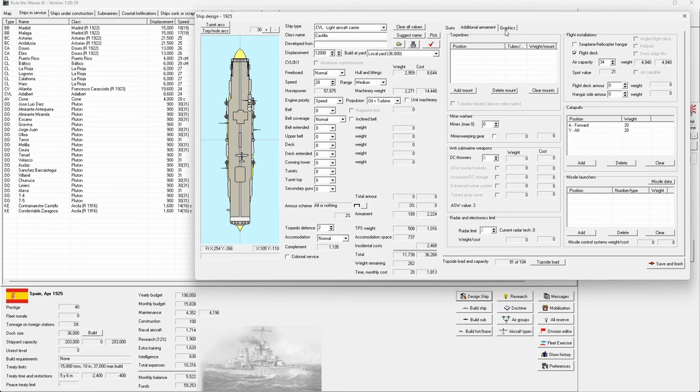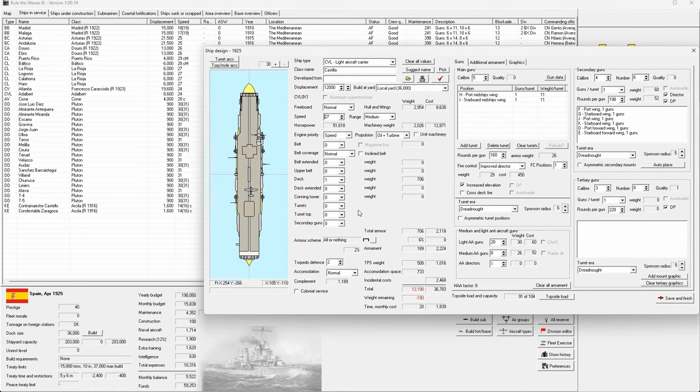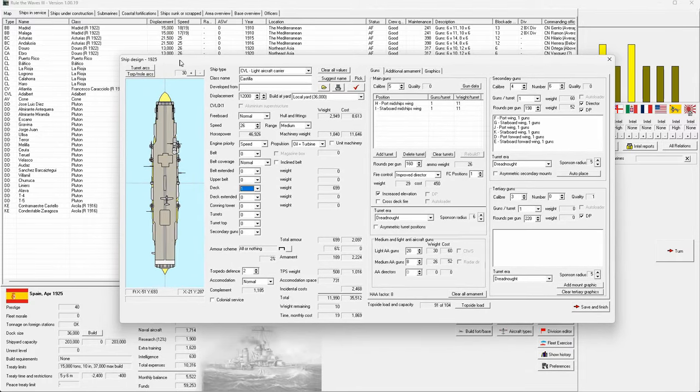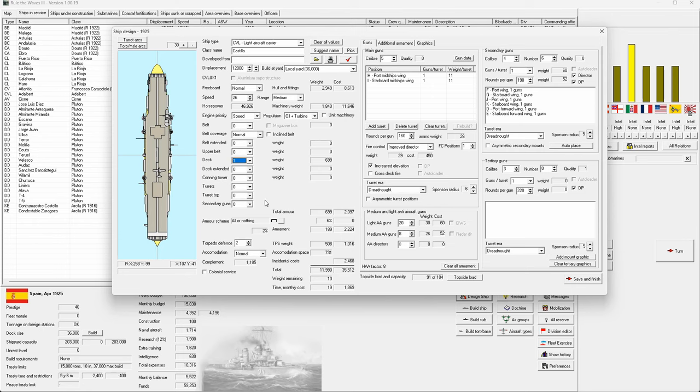Starting to armor the deck costs a lot and we sacrifice speed to get it. With no deck armor, once dive bombers come along these things are going to get pummeled. We could go for 24 knots with a little deck armor — still faster than our older CVLs, keeps pace with heavy cruisers. A little deck armor might help it survive in the early days of dive bombers, but maybe it's not worth the weight. Going for more speed and less deck: 28 knots — survivability by getting out of dodge.